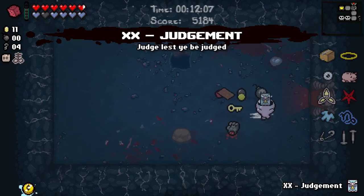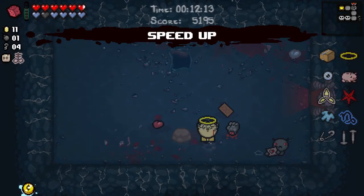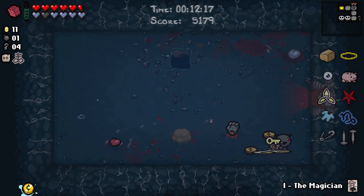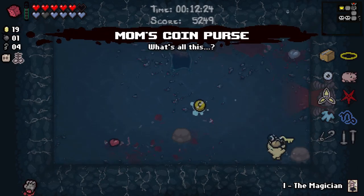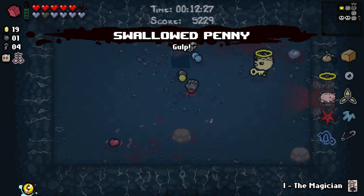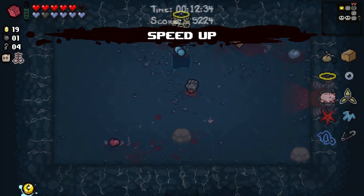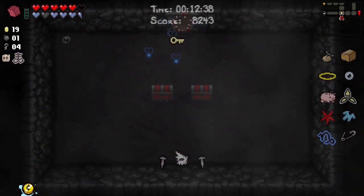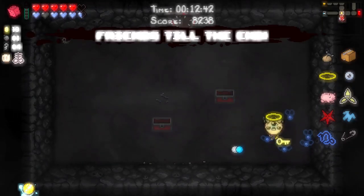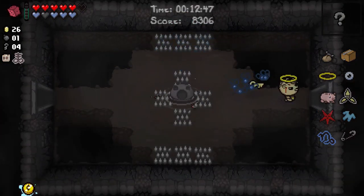We're going to get a different trinket, the Swallow Penny, which I actually think is slightly better. I'm going to play this despite the fact I'm aware that would have got rid of my eternal heart - I don't mind it. Look at how much money we're getting. Mom's Coin Purse - that was Swallow Penny giving me all those coins. Every time you get hit you drop some coins. Range up is fine, speed up is fine, that's pretty good. Range down is usually less down than ups are up - I think we came out on top with speed there. So we will definitely be looking to go to our shop, especially for keys.